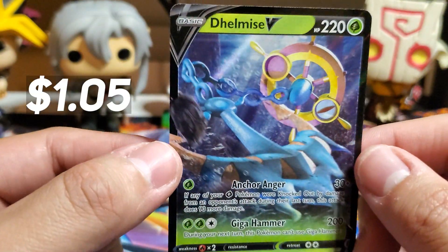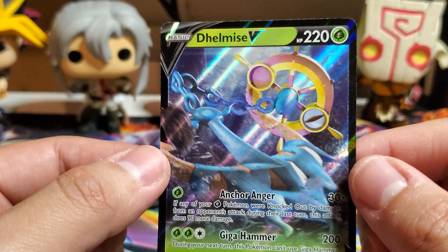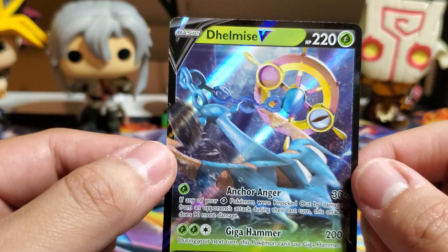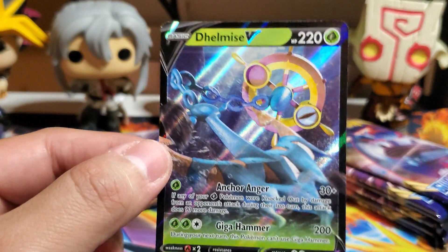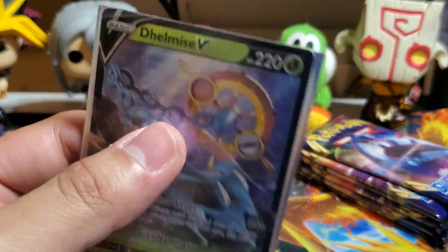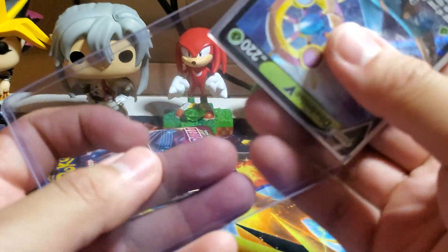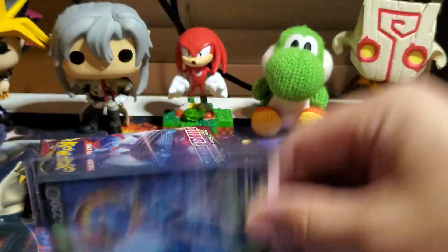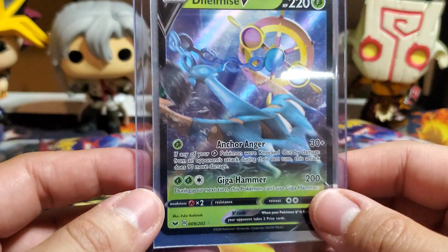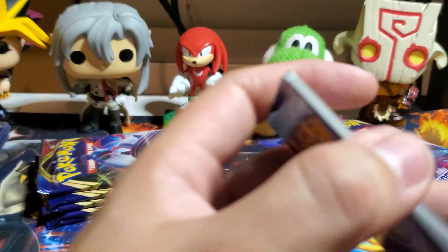Seaking, Thwackey, Lucky Egg, Crabrawler, Galarian Zigzagoon, Gossifleur, Silicobra, Yamper — another nice art, putting it aside. Rockruff, Croagunk, and — oh, I don't know who this is, but — Delmise V! Hello! Is that the stupid anchor Pokémon? It is! Delmise V — Knuckles is just as fascinated. All V cards get double sleeved. There we go — Delmise!